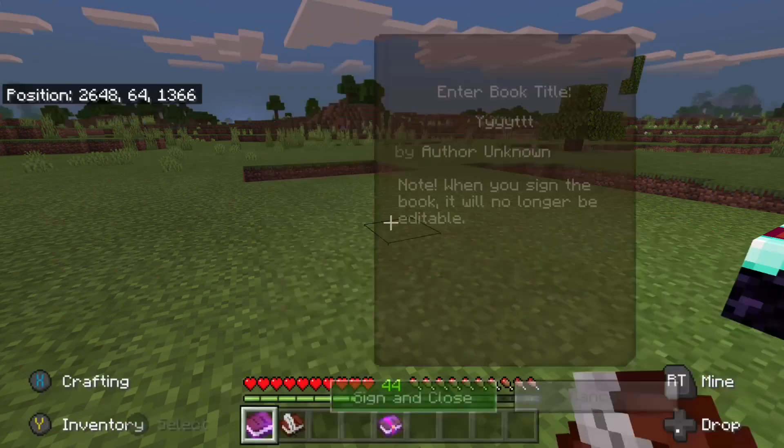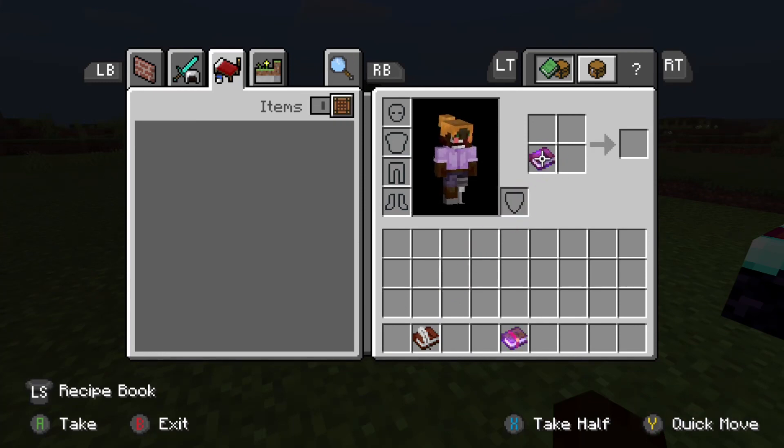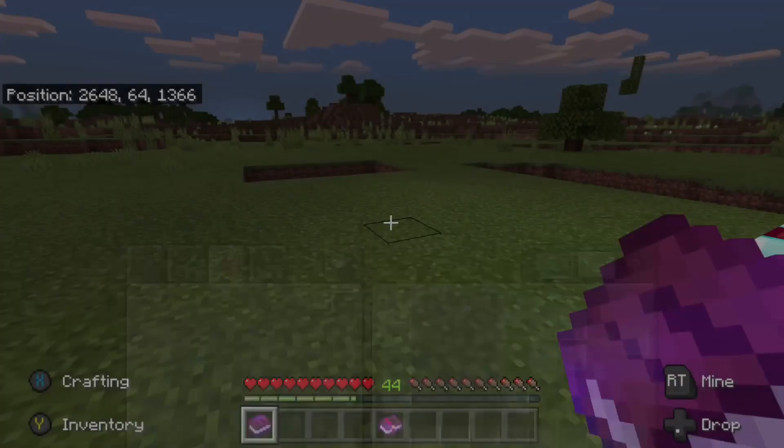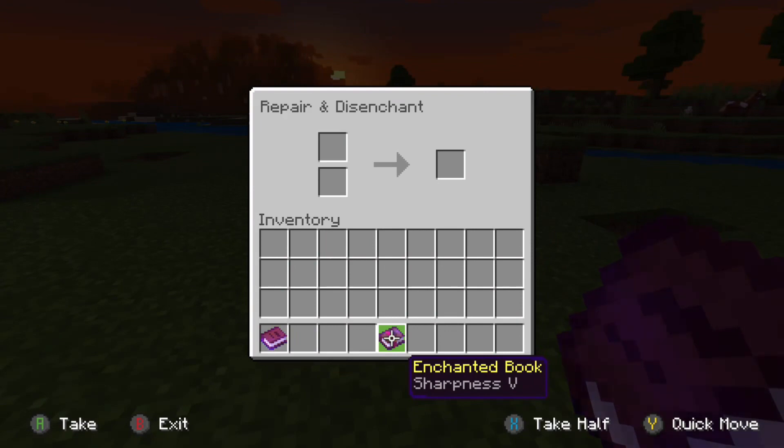Once you've done that, go to sign and close. Then go back to your inventory and put the book you just signed in there, then use your other book and quill and put it in the corner — you're gonna have another book. Then go to Repair and Disenchant.